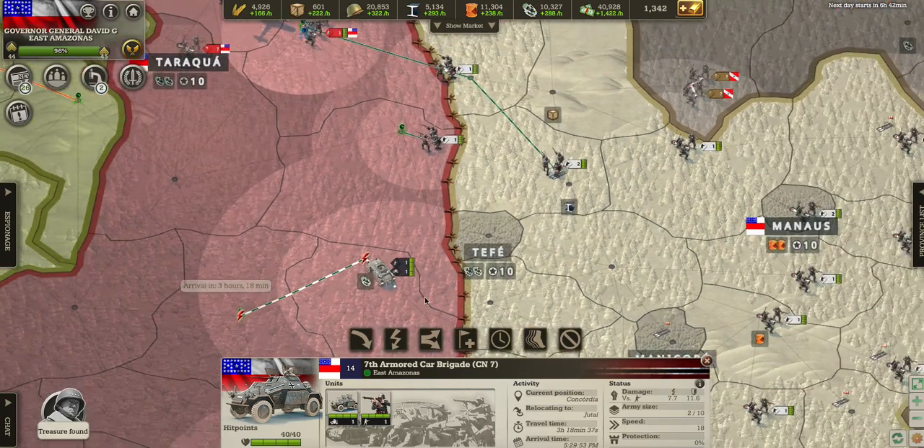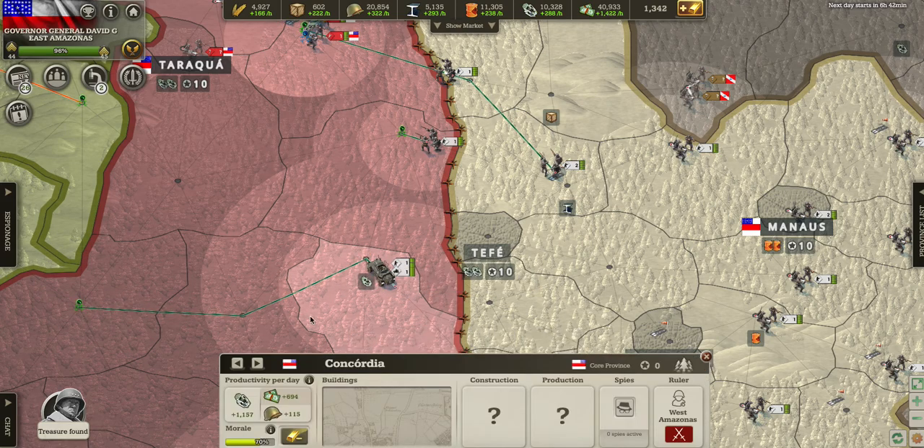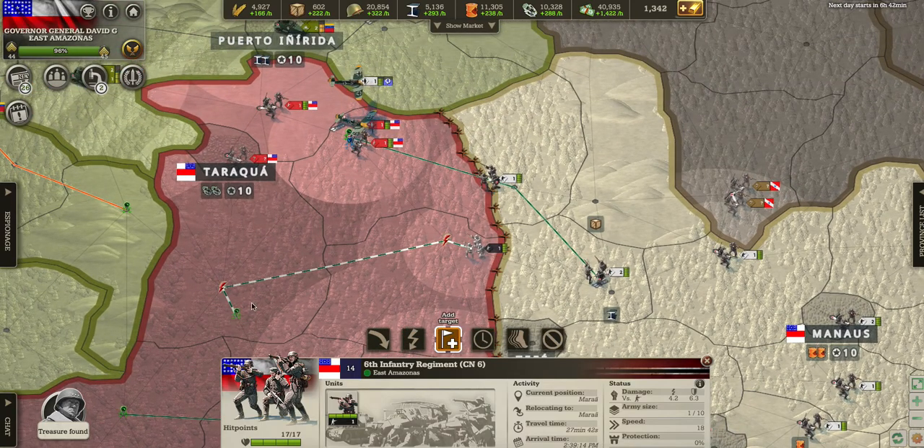You'll see a red lightning thing appear, which means it's gonna capture this province and then go to the next one and capture that. The final area is where it's gonna stay. I'll press 'Add Target' one more time, and now it's gonna go all the way capturing each province one after another. I'll do the same for this one — add target.